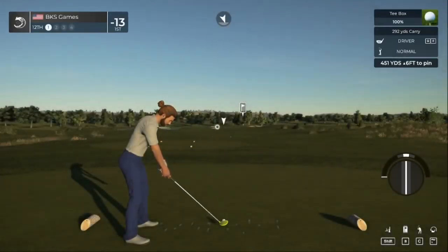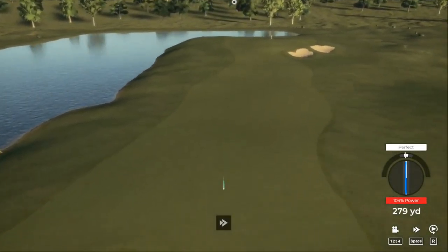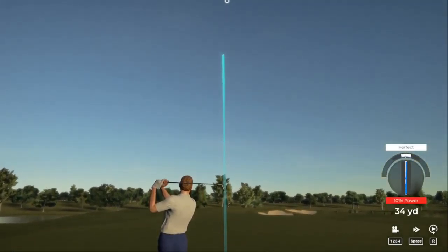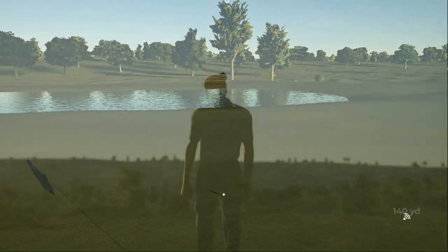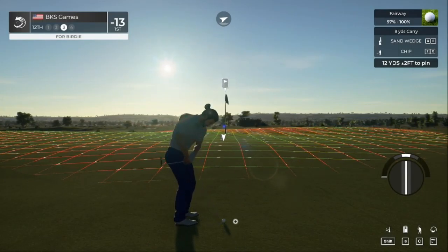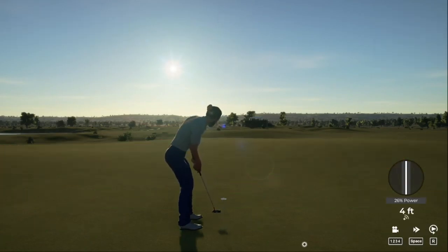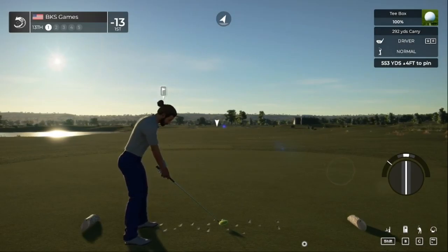Nice tee shot — landed nicely in the fairway. About 130 yards to go. Might be a little strong — missed the green there. This is our third shot. Nice chip! Okay, for the save — nicely played. 13 under for the round and our leader is so far ahead of the rest of the field in the final round — going to be hard to chase this player down.